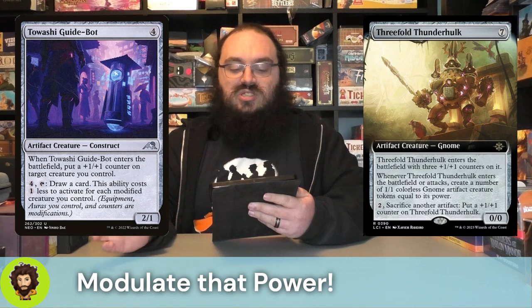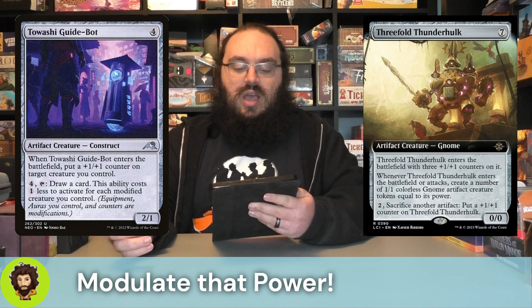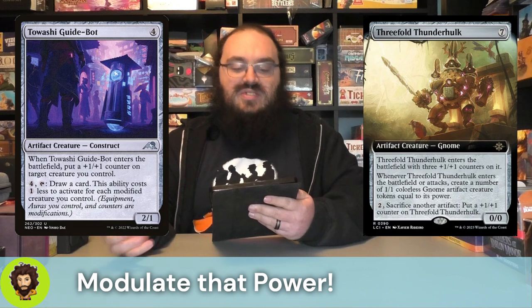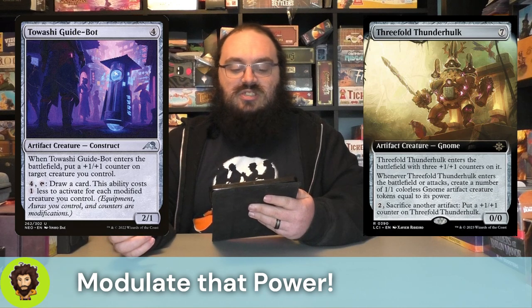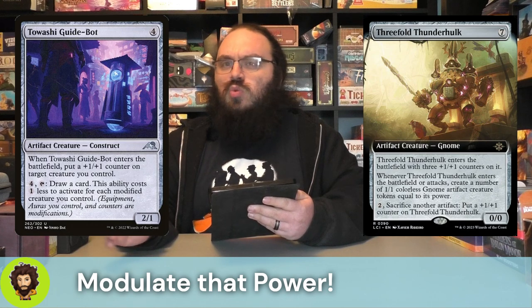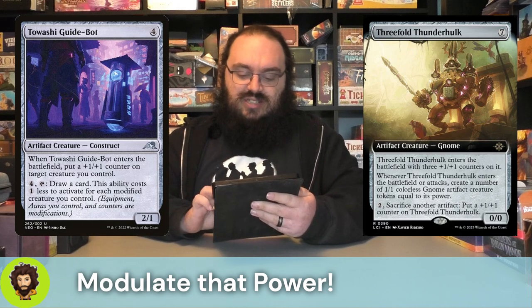Tawashi Guidebot is going to enter with a plus one, plus one counter distribution, which is nice. It normally gets a counter because it cares about modified things, and we are modifying things in this section. For four mana, reduced by one for each modified creature we have, we just tap it down and draw a card. Pretty quickly I think we're going to have this at two or one - tap to draw a card - and card draw is always nice.